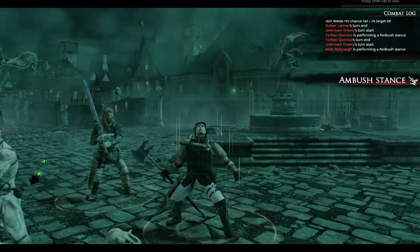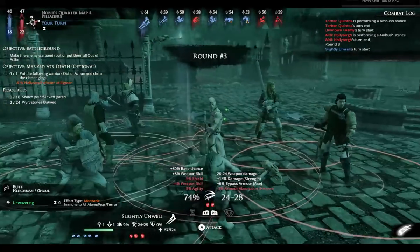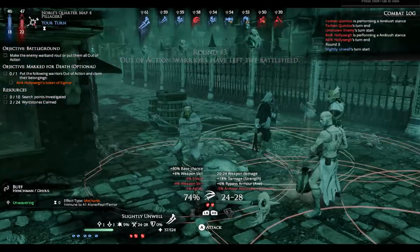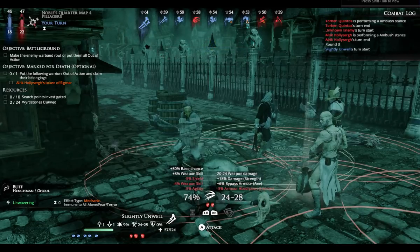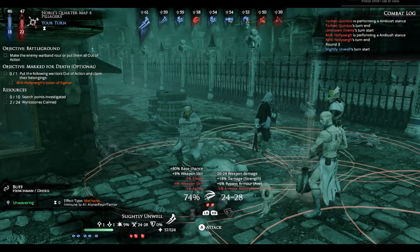I don't have to knock out all of their troops to win this game — I just have to knock out a certain number of them. At the top left of the screen you'll see a blue bar and a red bar. The blue bar is mine, the red bar is the AI's. When it drops to a certain point they'll start taking tests, and if they fail, I've won the game.